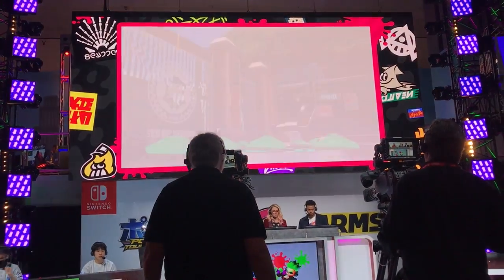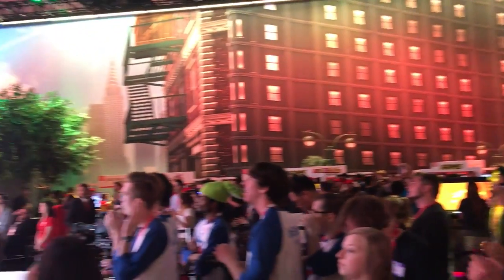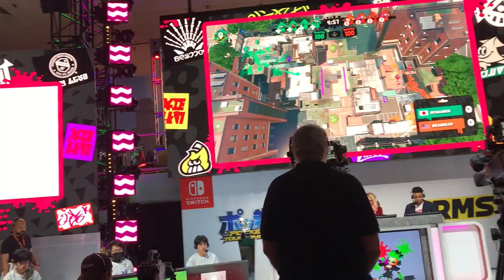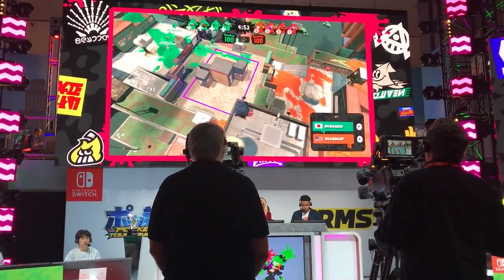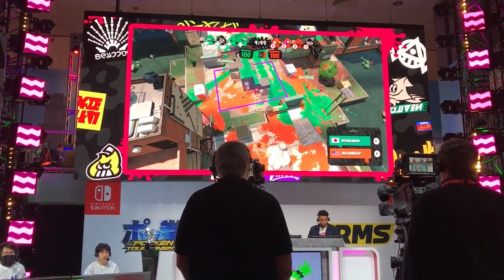Representing Japan, taking on Deadbeat, representing North America. Deadbeat has now been described recently — dominant since the beginning. Let's get started on Inkblot Art Academy. In orange for Deadbeat, they're going to go with the heavy splat link, two splatter shots, and a splatter. Meanwhile, for DynaVue in the turquoise, you've got a splatter shot throw, a splatter, a charger, and a roller.